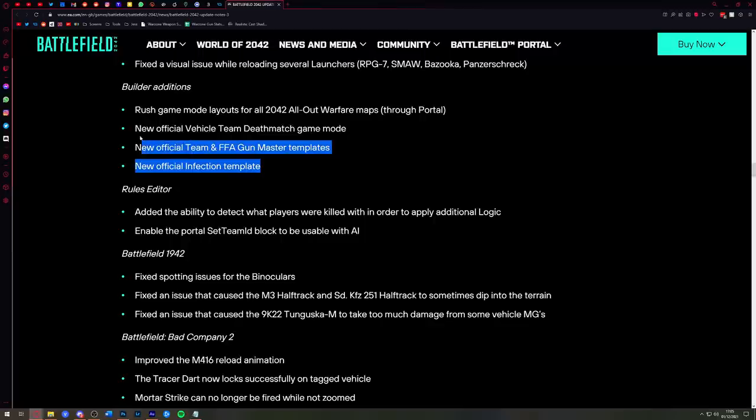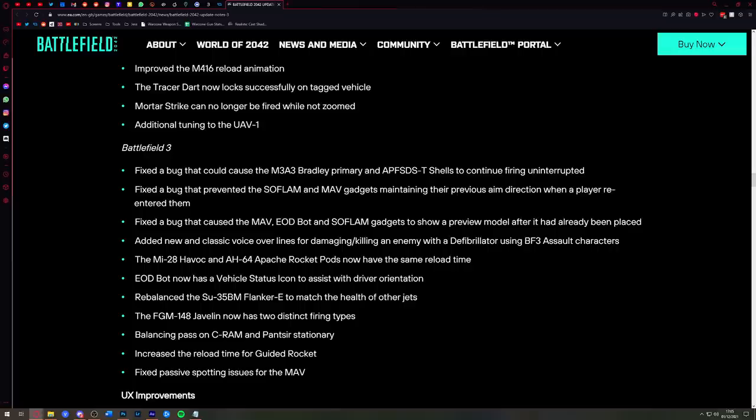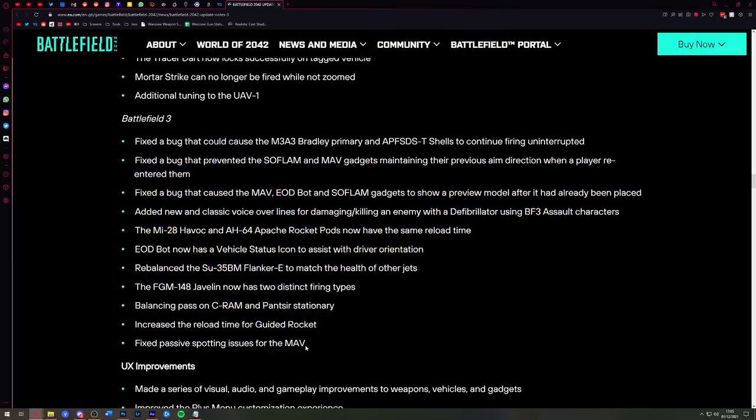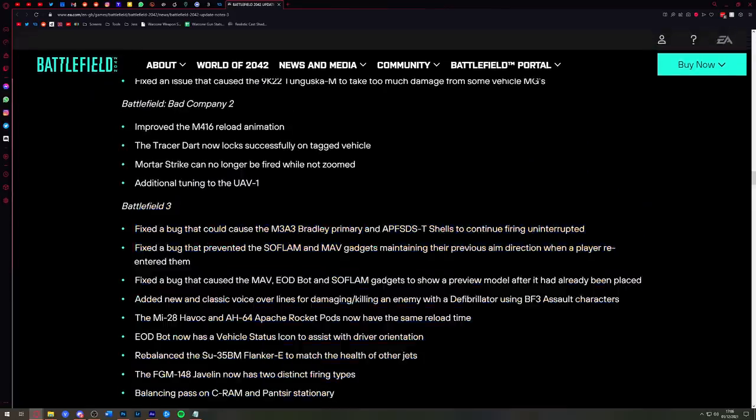There are some rule editor additions in there, and some fixes for Battlefield 1942, Bad Company 2, and Battlefield 3. If you're playing lots of Portal, these are the kind of fixes that will make the game better for you. The one I've noticed — I've been playing quite a bit of Bad Company 2 Rush — the M416 reload animation feels really strange, so if they've improved that animation, that's good.